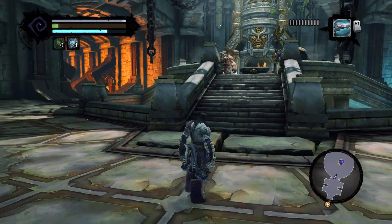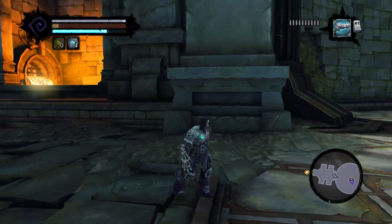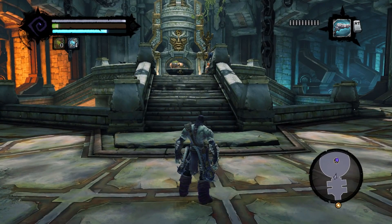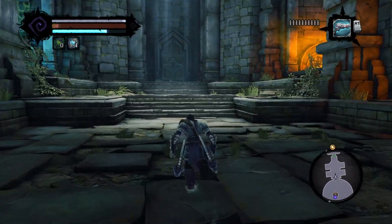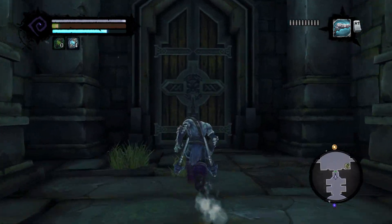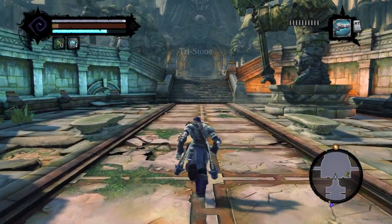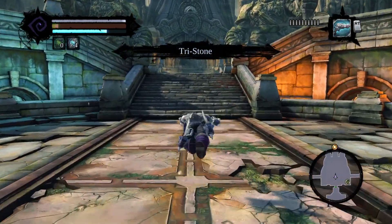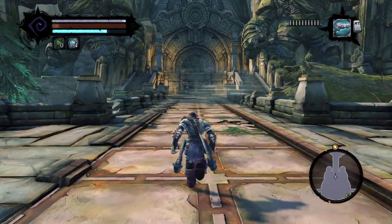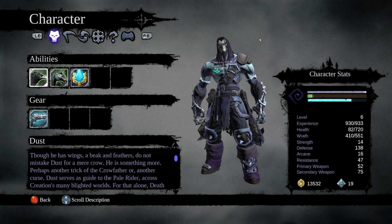Hello, this is Philemon with another episode of Darksiders 2, and we just got a key — a very nice key that can do something similar to what the horn did in the first game. The animation is a bit more extreme this time, I think is the better term for it. Also, it would appear that I have no health, so that's fun.